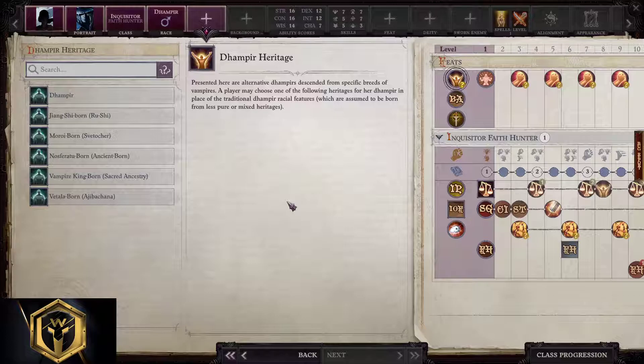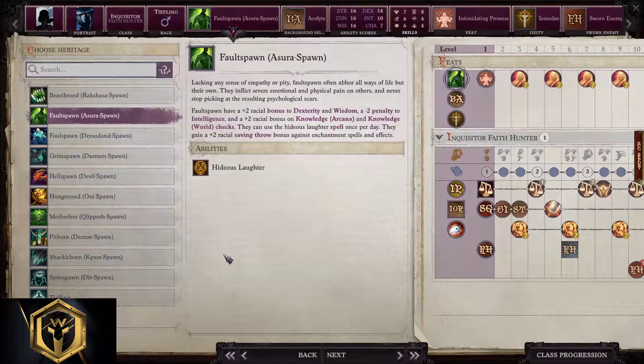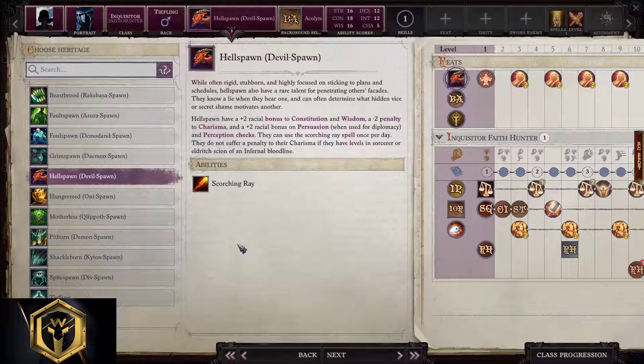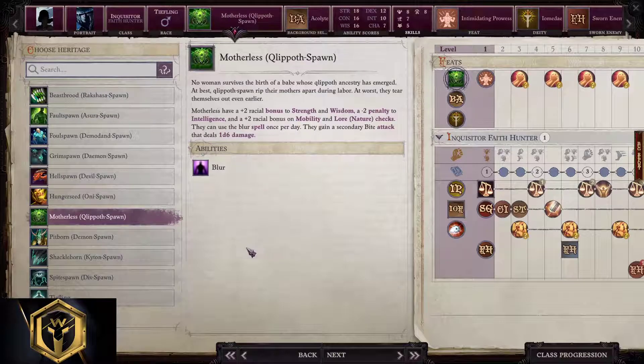Dhampir: Nosferatu-born is a good option if you want to go with a melee inquisitor — copy all from the human build after this. Tiefling: Foulspawn is good for ranged inquisitor, Hellspawn is great for a Strength-based or melee inquisitor, and Hungerseed and Motherless are also valid options. After that, just copy everything from the human build and we move on.